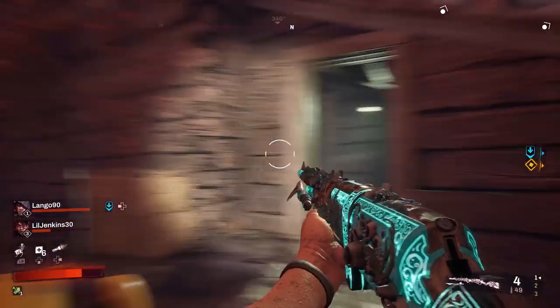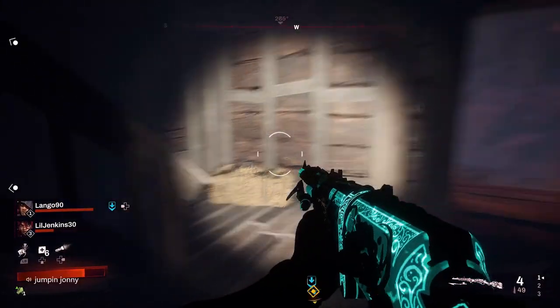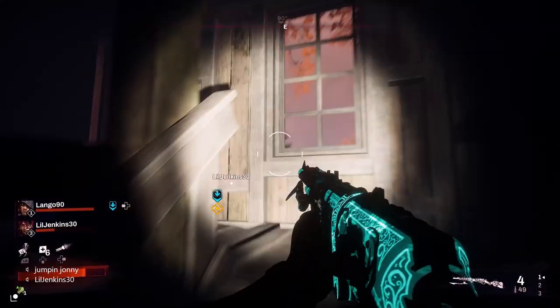Once you go in the wooden shack, go upstairs and there will be a hole that leads to the roof. Do a run and jump on the left hand side by the wooden pillar to get the grave lock.